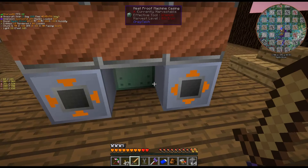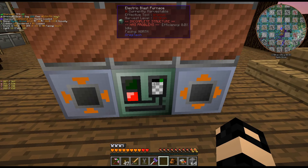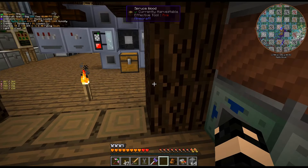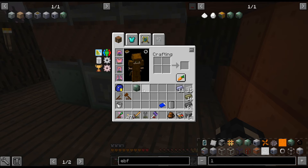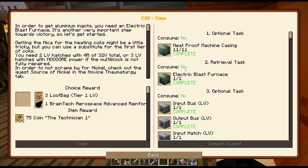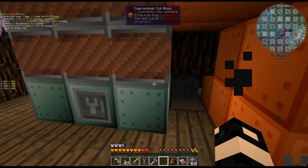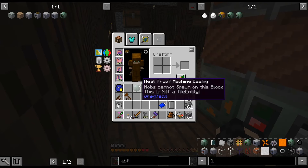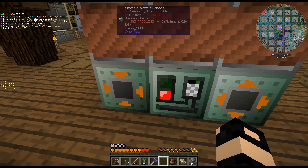We did it! I do have one extra heat proof machine casing, because I accidentally crafted up an extra one. I was thinking I needed one for the controller, and the quest required 11, so I was thinking I need 12. But that includes this. When we replace the energy hatch, we'll need another heat proof casing. They're only just some invar — it's not that bad.